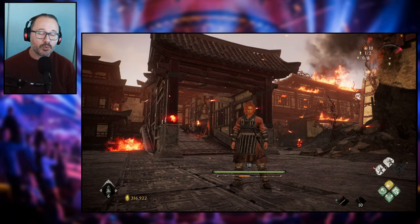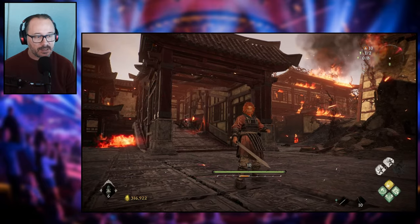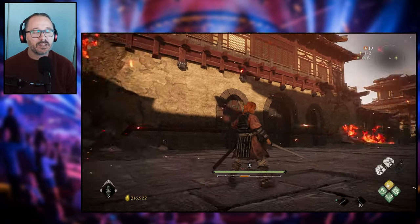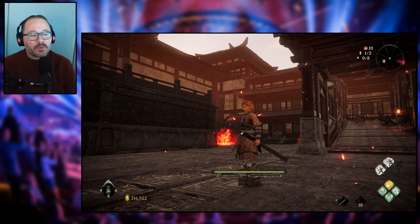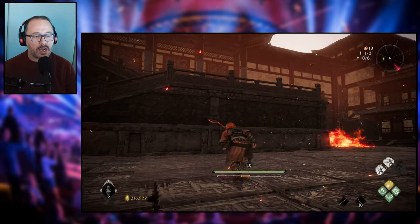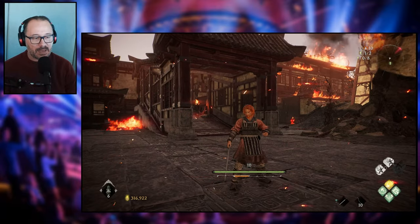If that gauge is fully filled up with orange and you get hit, you are basically going to be staggered — your character is going to be dazed for a little bit and open for attack. What is causing me to reach that gauge all the way into orange is because I'm using the deflect. Deflect in this game is basically dodging, and that's going to be something I'll detail later. Just be aware that whenever you dodge, you are going to be using that particular gauge, and that is something you'll want to keep tabs on.